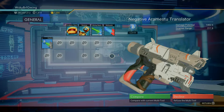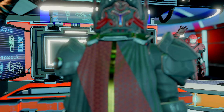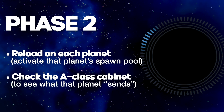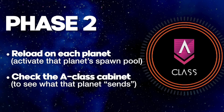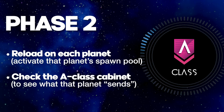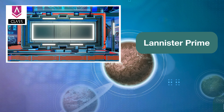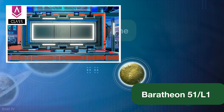But say the cabinet was an A-class — nice. Now we can start Phase 2. Phase 2 is relatively simple: we're going to reload on every planet to activate that particular planetary pool, and then check the space station cabinet to see what that planet's pool sends as its tribute. Remember, we're operating under the assumption that a tribute is in its native class. So when we see that tool in the A-class cabinet, we know it's possible for it to move up one into an S. So we'll check out Stark Omega first — we'll reload and travel back to the station. Nope. Next planet. We head to Lannister Prime, reload, and go check the cabinet. No. Definitely not.